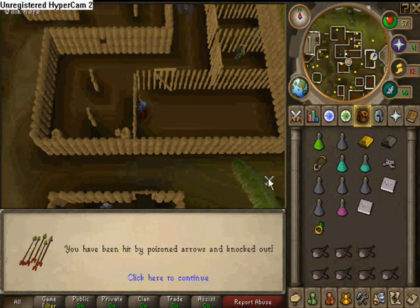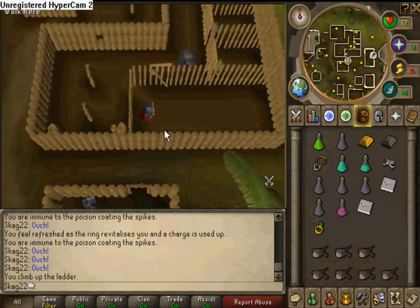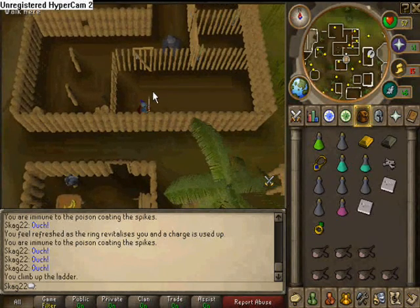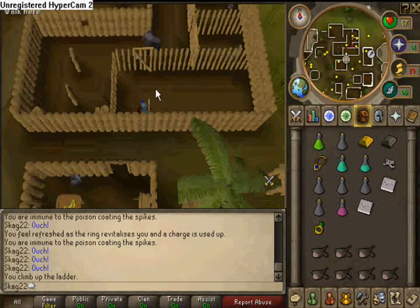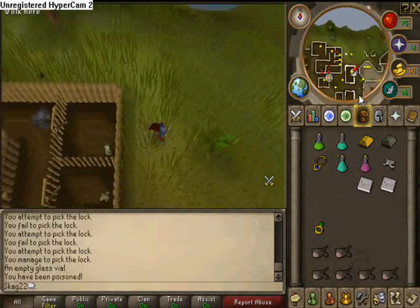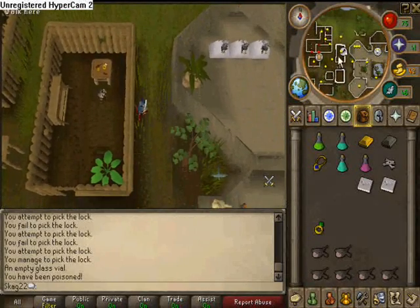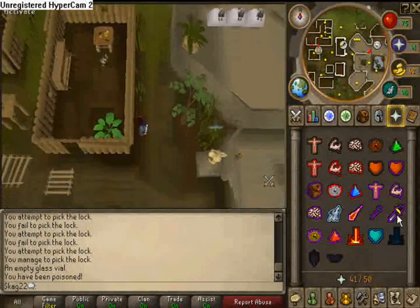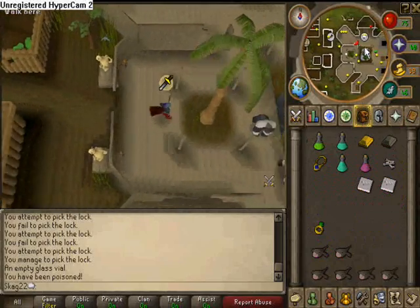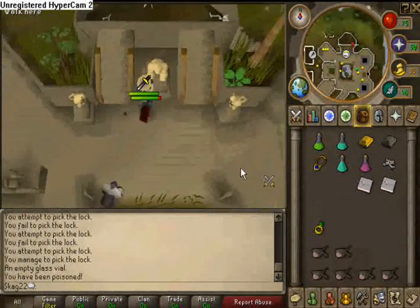If you have the food or the potions you can do it. Just get to the palace or wherever it is, because that's where we're headed now. It's a good idea to recharge your prayer so you don't need to use your prayer potions. Watch out — the apes can get you stuck very easily.